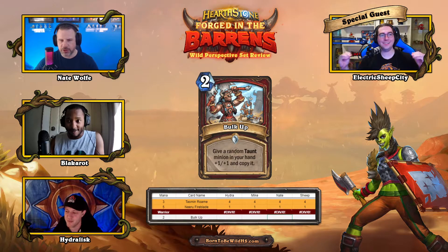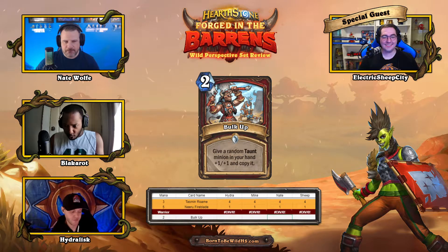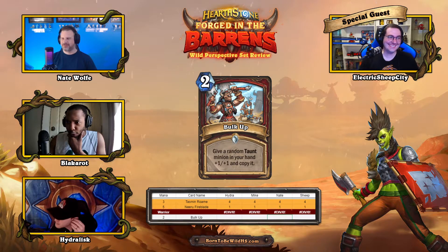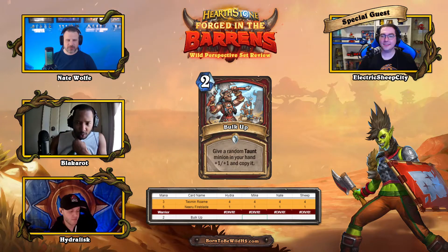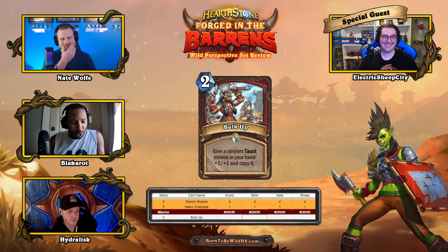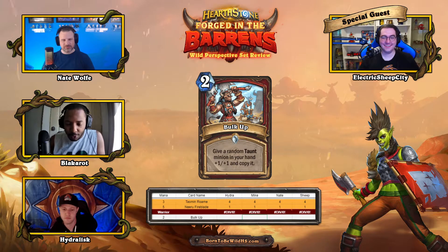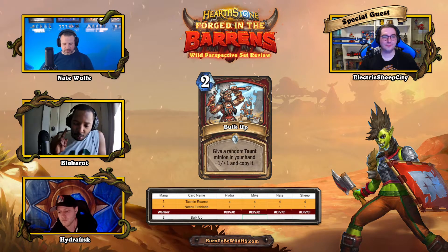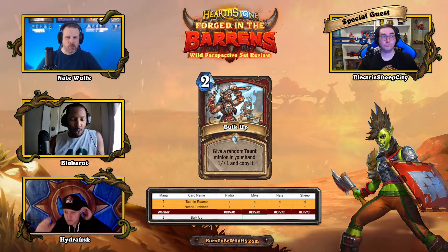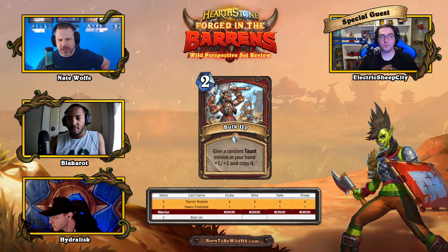Alright, moving on to Warrior — last class before we wrap up. We're gonna charge into this, wink wink. First card: Bulk Up, a two-mana spell. Give a random taunt minion in your hand plus one plus one, and then you get a copy of it. The main applications I'm looking at are Armadillo or Zilliax.